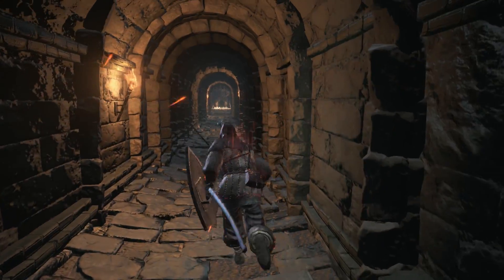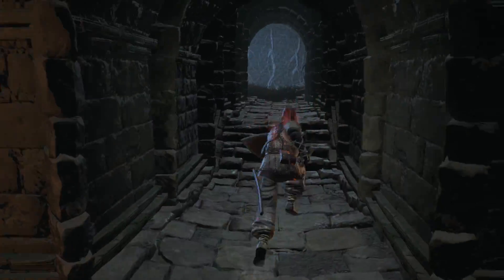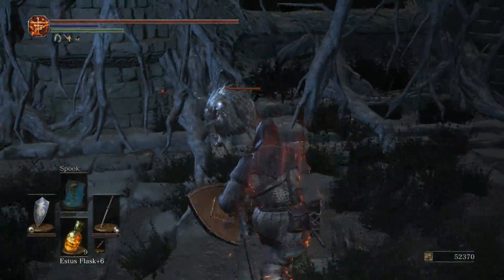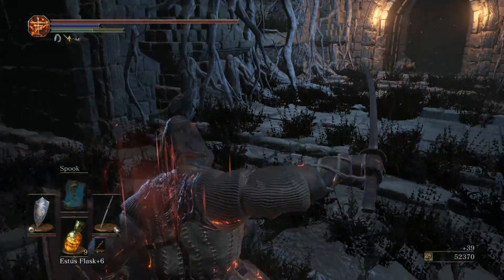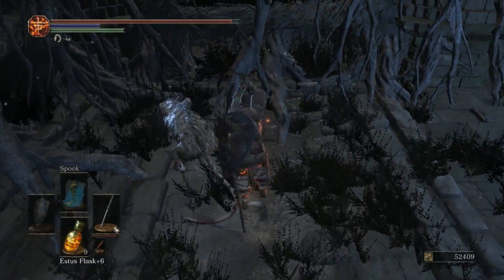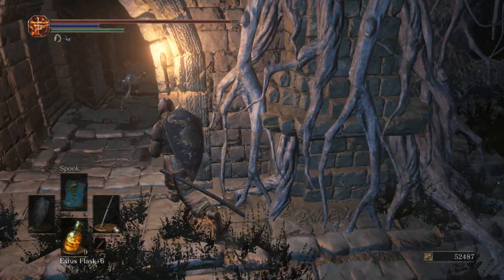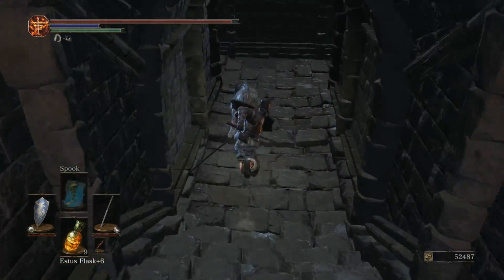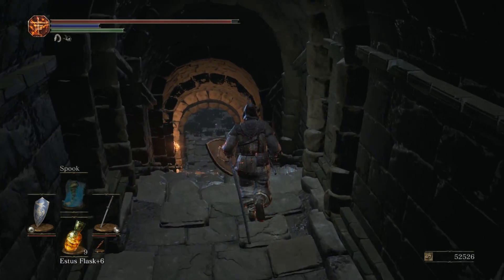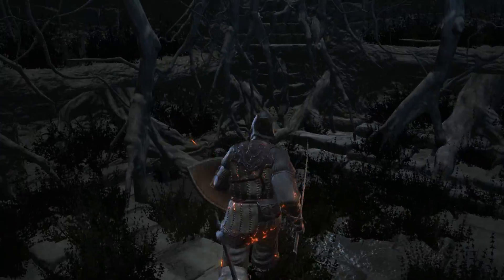There's a hole that leads down into a lava pit, right in the middle of a lava pit. So if you don't have extremely high fire defense, you ain't going to make it — I'm talking like Flamestone Plate ring, Flash Sweat, Black Knight armor, things like that. And this is the other side of the hole, so it's not really that big a deal as long as you know it's there. Especially since there's an easy way around it.